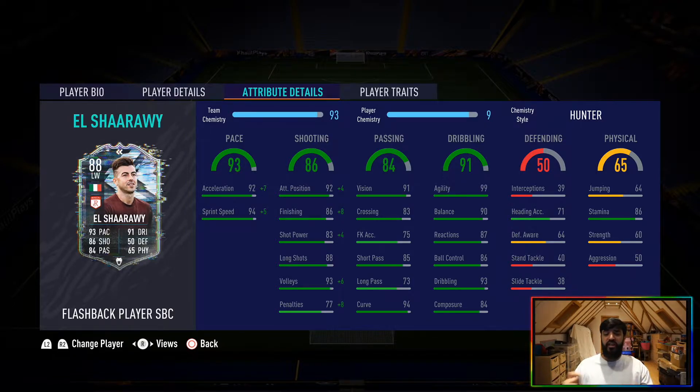Some cons of this card: I would have liked his crossing to be higher — it's 83, and while he's more of a cut-in-and-finish winger, he was lacking a little there. His shot power is also a little low; he floats shots more than I'd like, which allows keepers to save chances. A little more power on those shots — even beyond what the Hunter adds — would help finish a lot more chances.